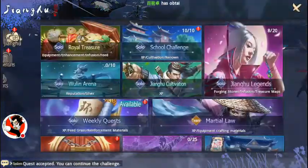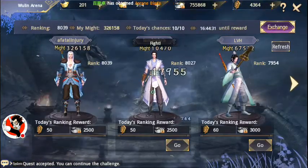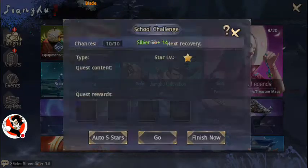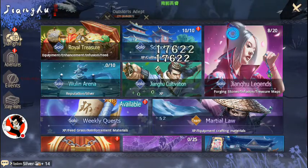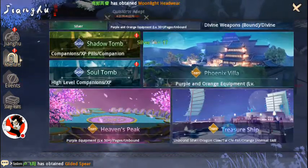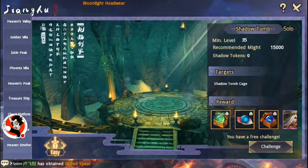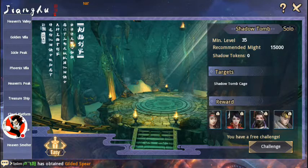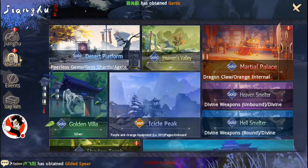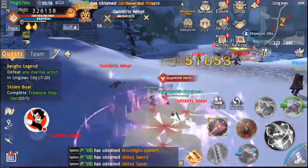Come in here and go through your daily quests. Make sure you go through the Woolen Arena to pick up all your stuff there. Do everything that you possibly can — make sure you do your school quests. Then try and do your daily dungeons so you can come into the Shadow and Soul Tomb and get your companion EXP. Come into Martial Palace and do that every day for some really good items.